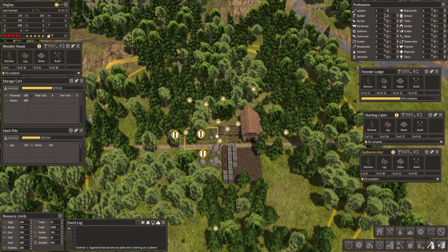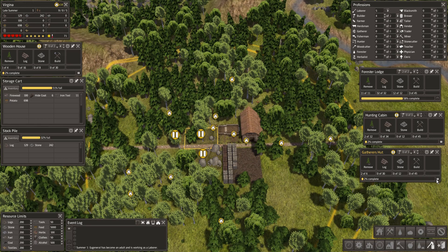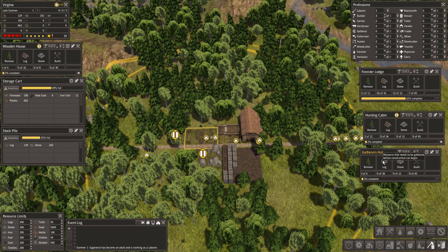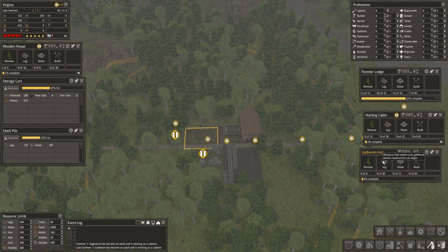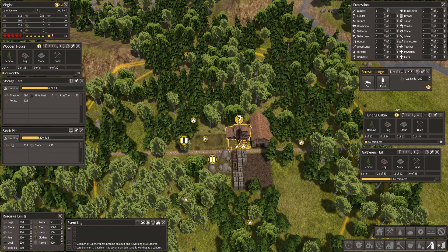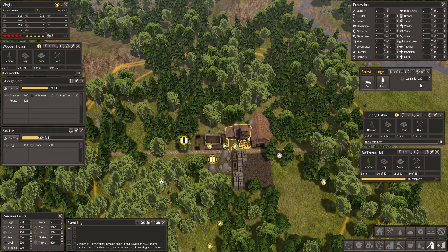The next one we want is our gatherers hut — I'll unpause him. Why I'm pausing and then unpausing buildings is because they're more efficient just building one at a time; it's much quicker — otherwise they spread all their labour across everything and it takes forever. I've come a cropper before where my whole little team starved to death by the time I got my first gatherers hut going. Now I've got a nice log limit set — he'll keep chopping down trees until he hits that limit and will also plant trees to replenish the forest.